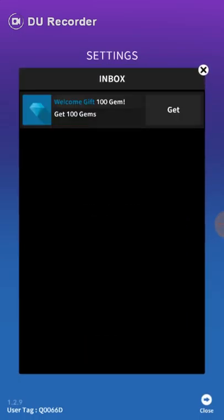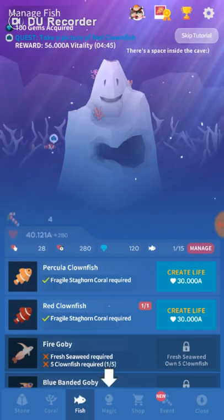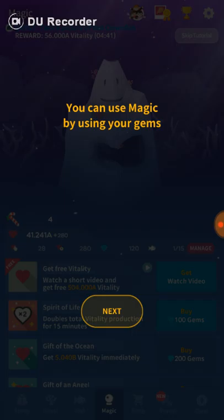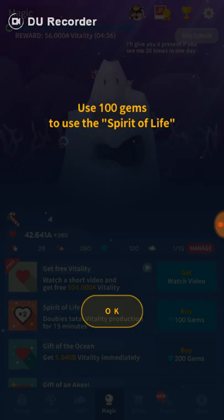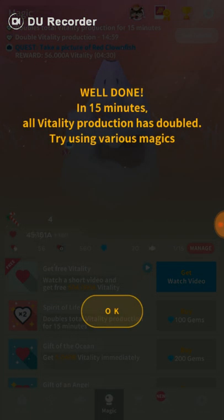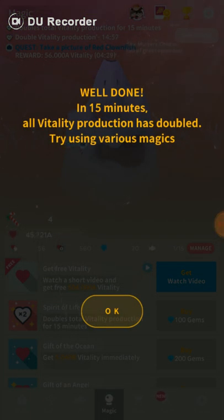There's something at the corner — inbox. How do you get... magic? There's magic. You can use magic by using gems. Using a hundred gems to use the sprite spirit to life. Well done. In 15 minutes, all of the automated produce has doubled. Try using various magic — magic!